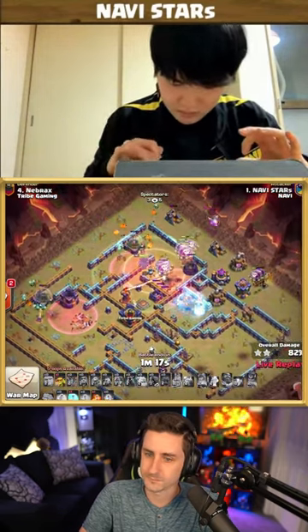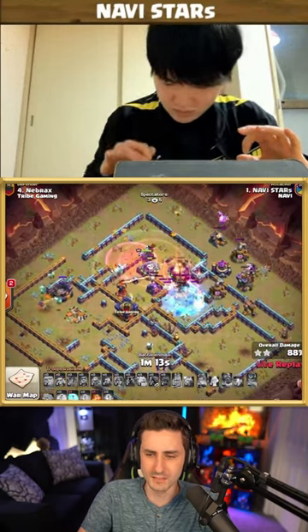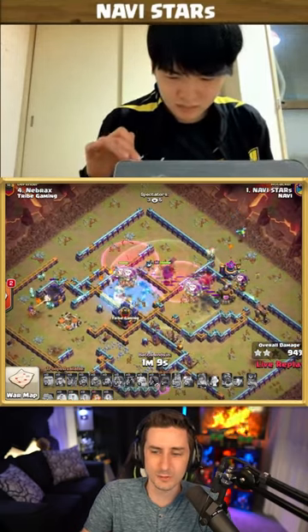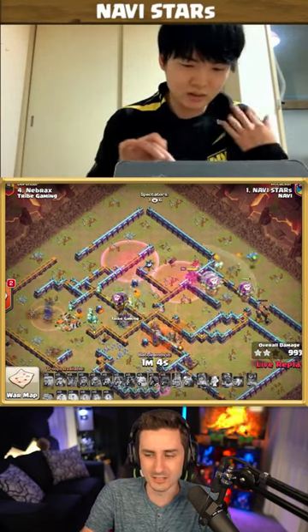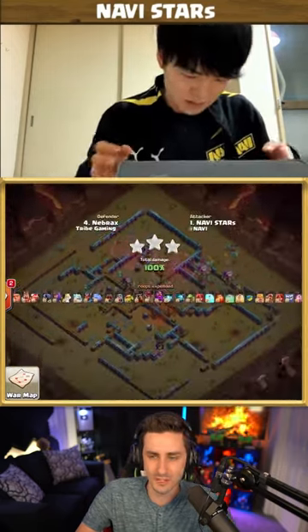He did heal a group with the balloons, and he's got his spells. On the backside there are some red air bombs, but Stars is crushing this one. He's got a swag poison and is making it look easy — what a dominant attack right there.